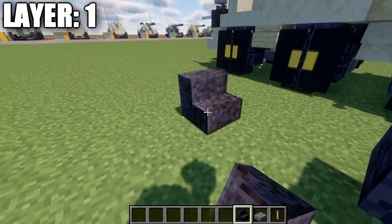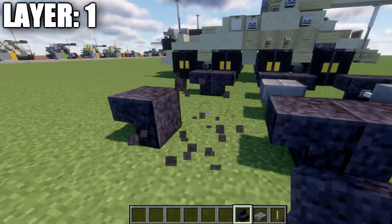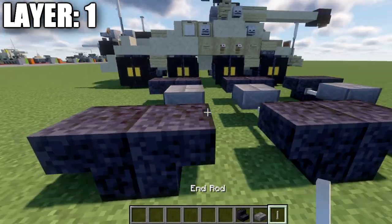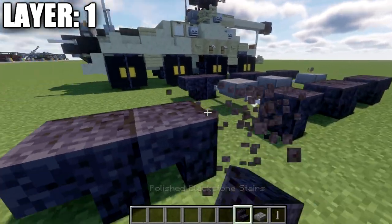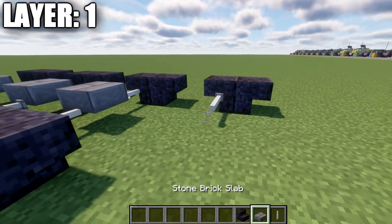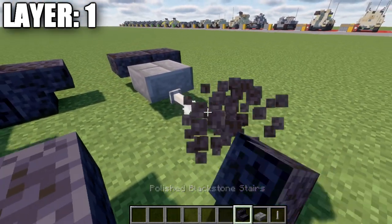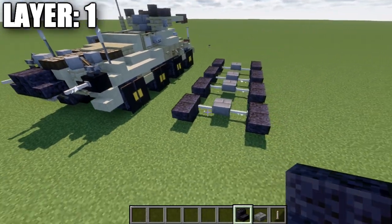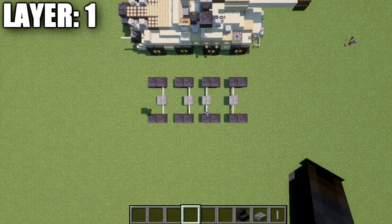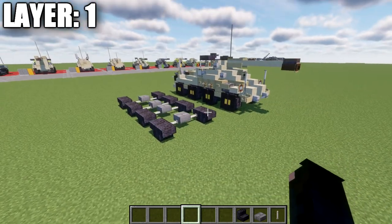After that, skip a space of one and place down two polished blackstone stairs — same thing over here. Place down an end rod, stone brick top slab, and another end rod. Skip a space going back and place down two more polished blackstone stairs, end rod, stone brick top slab, end rod, and polished blackstone upside-down stair with one right behind it. Once complete, that sets up your wheelbase. Here's an overview from above for layer one complete, and with that we'll move on to layer number two.